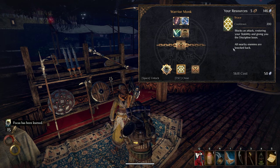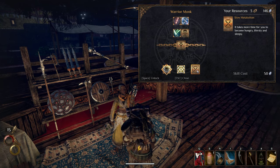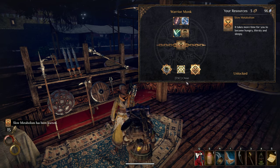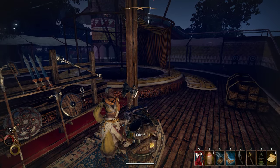So we are going to go ahead and grab Focus. And we are going to want to keybind that. What is Slow Metabolism? It takes more time for you to become hungry, thirsty, and sleepy. That's just huge quality of life — I'm taking it. That's huge. Like early on, that's going to help us a lot. It's one of those gifts that are going to keep on giving.